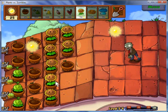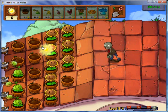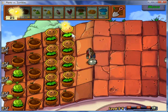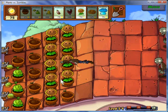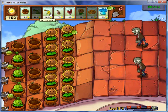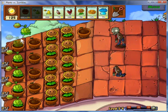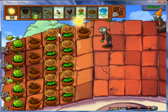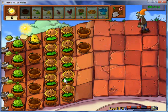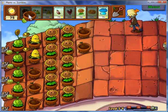I totally forgot about those stupid squash - didn't even bring one, it just makes things that much more difficult. Now the coffee bean is a fast recharger and it costs 75 sun to use. If you really need the magnet shroom, that's really the only thing you should use the coffee bean for. Well, you could also use it for the doom shrooms and the freeze shroom and the magnet shroom - those specific things.